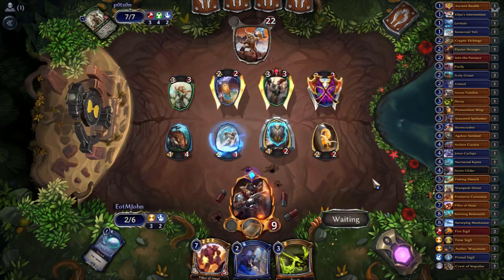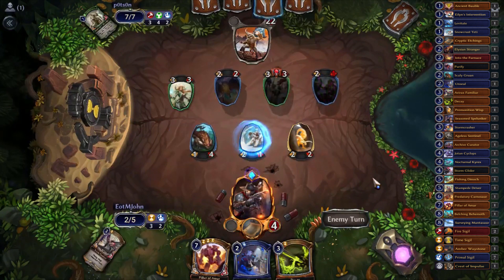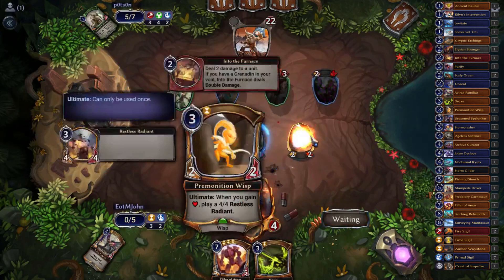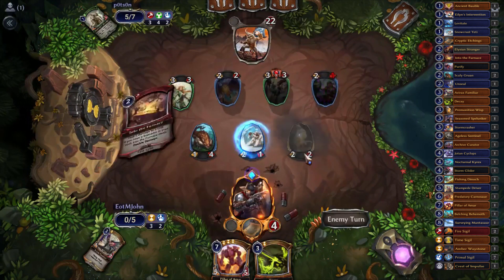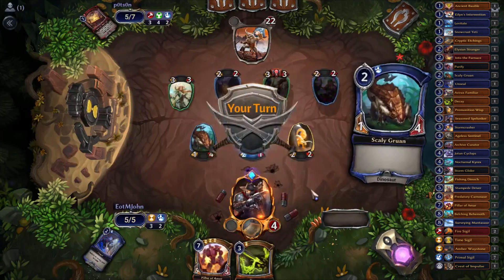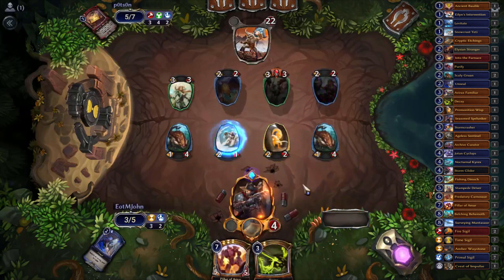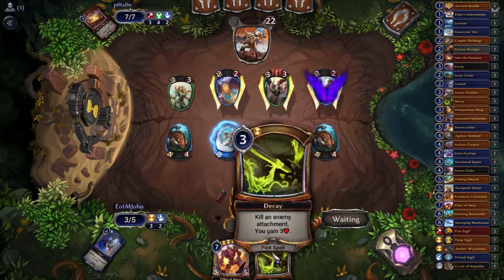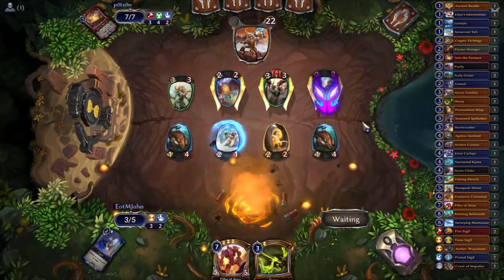I'll block the Serpent Trainer only because it puts fewer flyers in play. They use Into the Furnace — we do not want that to happen. We kind of need our Premonition Wisp. Do they have another removal spell? Nope. And to the surprise of no one, we are dead in the air. Even if they played an attachment we couldn't Decay it to gain life — we would still be exactly dead in the air.